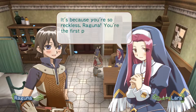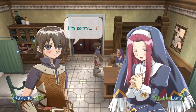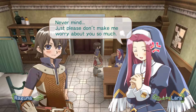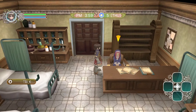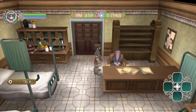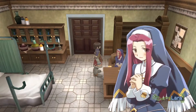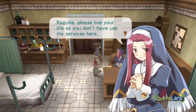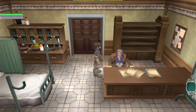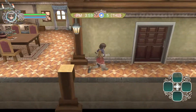She says I'm reckless and that I'm the first patient that's gotten her this worried. We'll give her a medicinal herb - that should be something she'd like, right? She's just kind of indifferent about it. 'Live your life so you don't have to use my services.' We'll try to do that, no promises though.